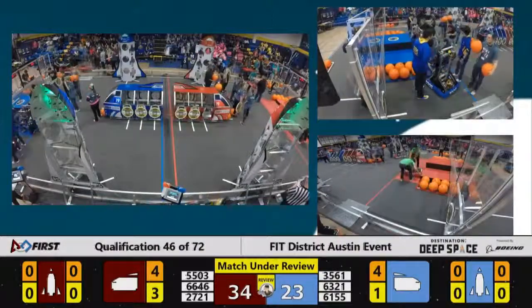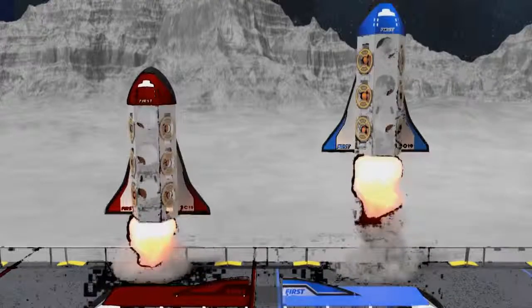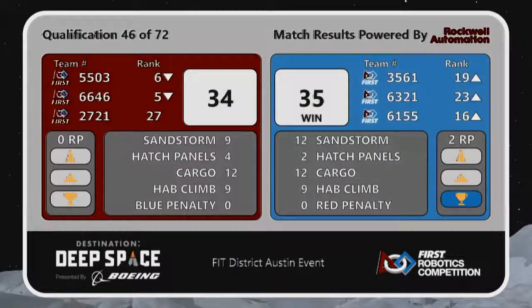The official score for match number 46 coming right up. The blue alliance pulling out ahead. The red alliance with 34, the blue alliance with 35 — a one-point victory.